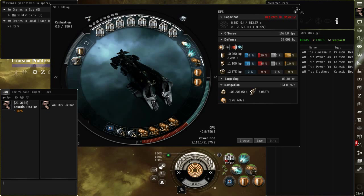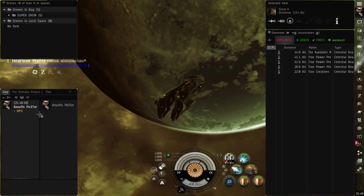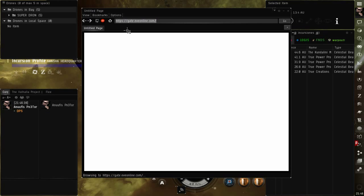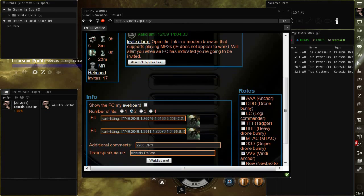Una vez que le dimos Enter, le vamos a dar botón derecho, copiar, nos vamos a la página de la Whitelist — te la voy a dejar en la descripción del video. Aquí, donde dice Número de Fits, tú le vas a poner cuántos fits tienes, por ejemplo 4 o 2. Y tú le vas a poner botón derecho y le pones Paste.